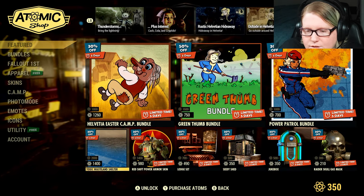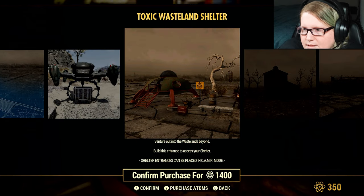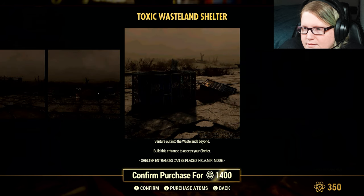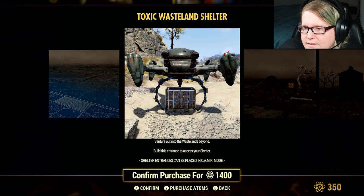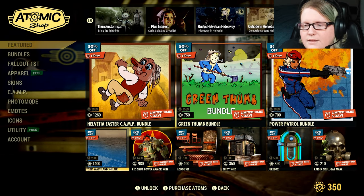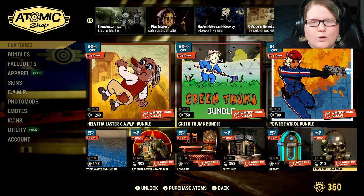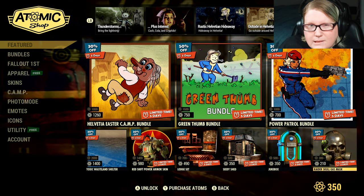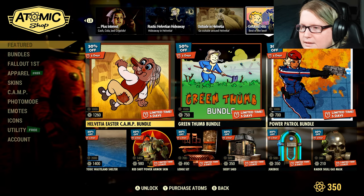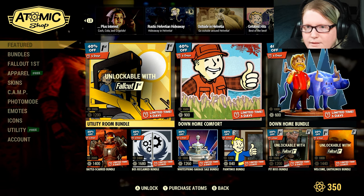The Toxic Wasteland Shelter is 30% off at 1,400 Atom. I think it looks fantastic. They're bringing out a newer version of this — it's kind of harder to see because it's supposed to be toxic. I think it's like a cleaner version, but it's not out yet.